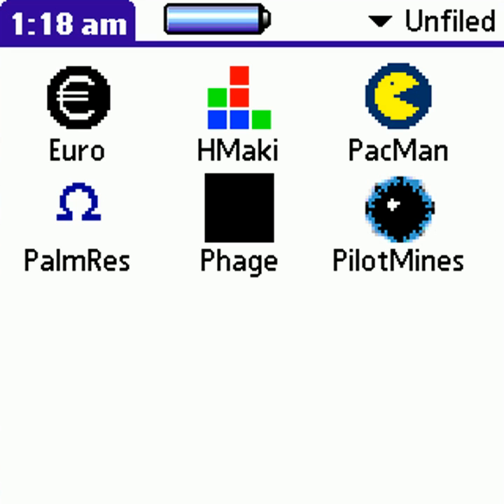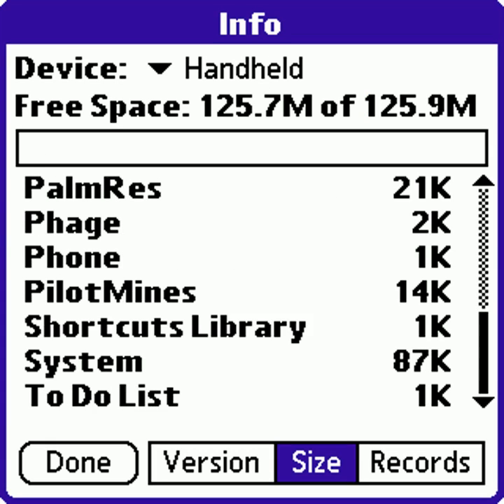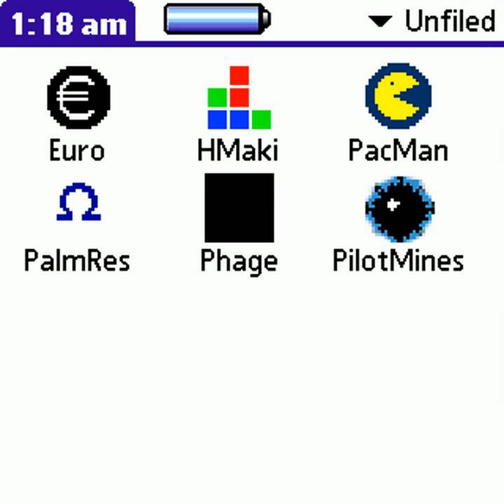Let's try to get them infected. And as you can see, they are all infected and they will not work anymore. Check the size again: Hitchmaki is 8kb, Pac-Man is 14kb, and Palmaris is 21kb. So they shrank a bit.